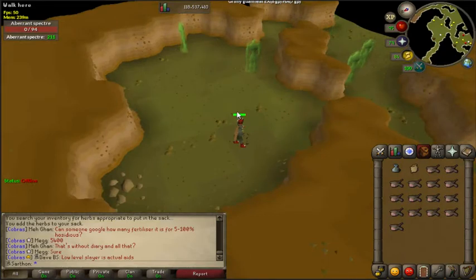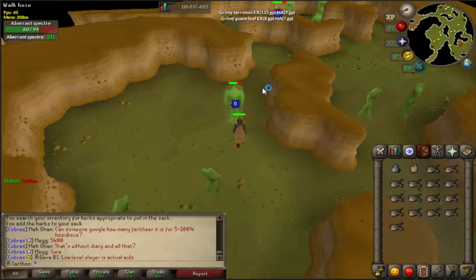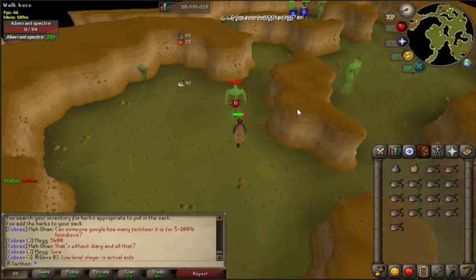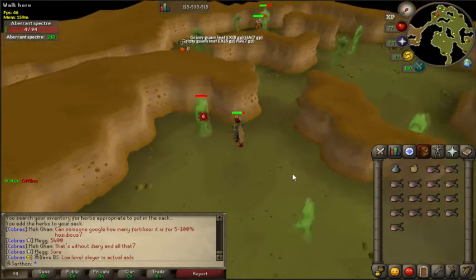One add-on for advanced players: you may want to do the aberrant spectres in the Catacombs. These are an advanced version and are much harder to kill — frankly I don't enjoy them because they take a long time — and they have the same drops. However, if you get a superior creature you're guaranteed totems. This is on Zeah, the new continent in Old School RuneScape. You can find them in the dungeons in Kourend on Zeah.